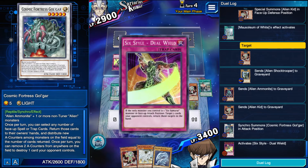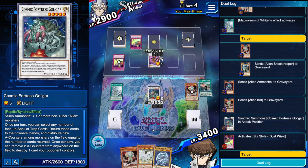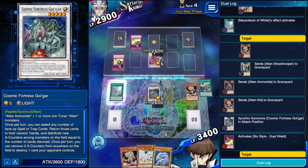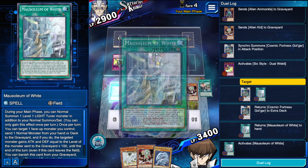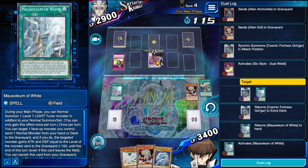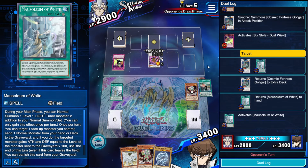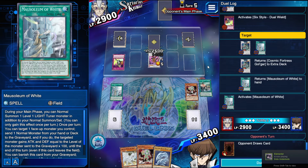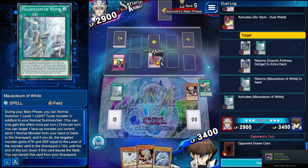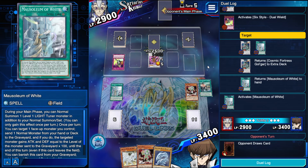I'm so happy we got Golgar — this is such a cool synchro, one of my favorite designed synchros. We're just going to play the Mausoleum again because he already used Shien's Negate this turn so we don't want to hold it in our hand. Hopefully he doesn't draw anything but Fuma here.